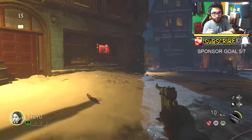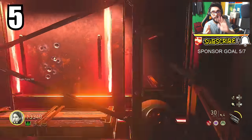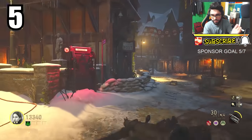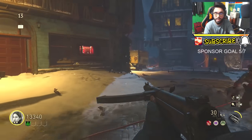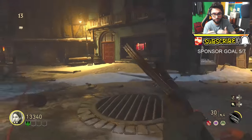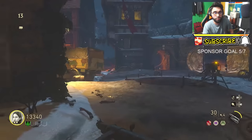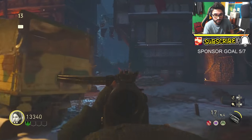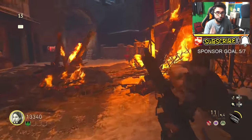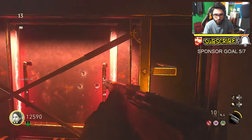As soon as you open the first door you're going to see this gun right here. This is our number 5 spot, it's called the Type 100. It's got 30 ammo in the mag and 225 in reserve. It's a really good submachine gun with a lot of good mobility. If you want to buy ammo it costs 380 points, and the gun itself costs 750 points.